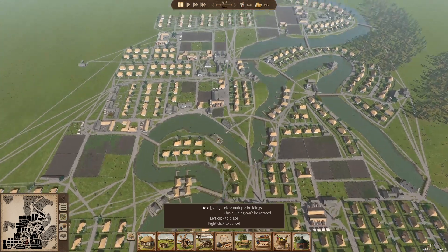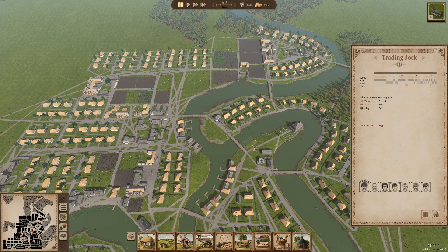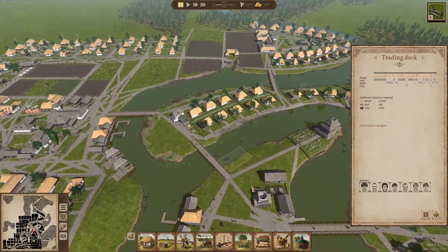I'm right here in my 1028 person town right now. I'm gonna find a spot to put this trading dock — I think it would behoove us to put it someplace like this. There we go. They're gonna go get to building that.